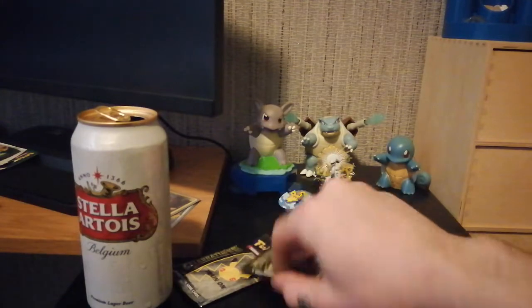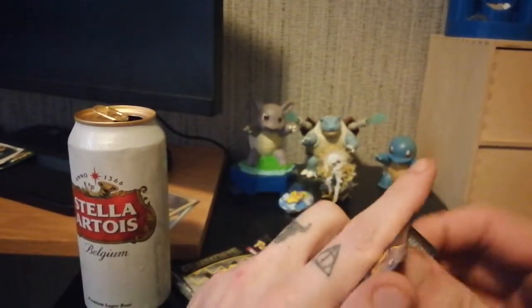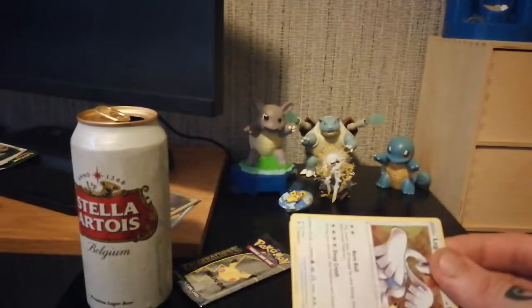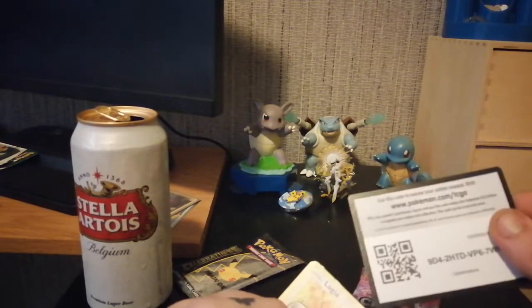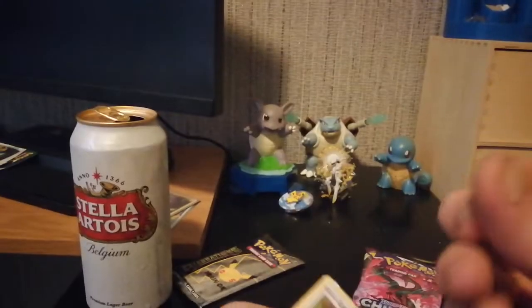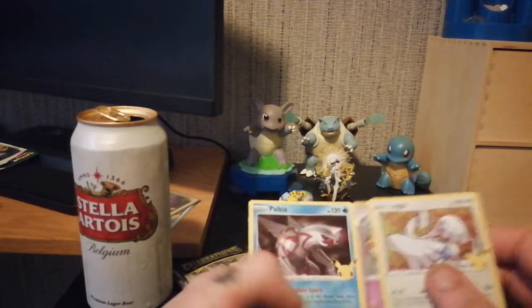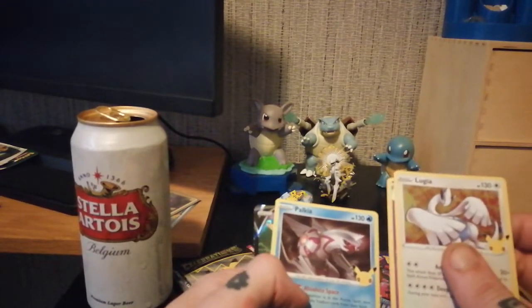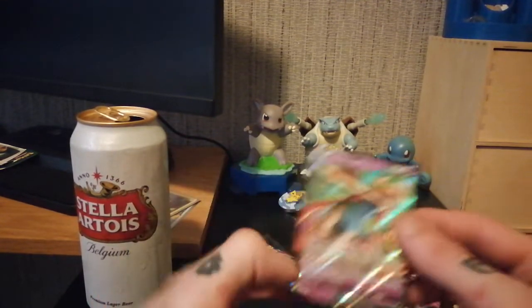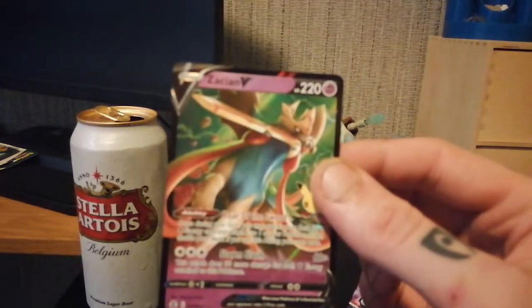Nice little nostalgia pull, getting some member berries from that base set Pikachu. Pack three: Lugia, Cosmo, Palkia, and another Zacian V. We've already pulled one of those but these cards are always welcomed.